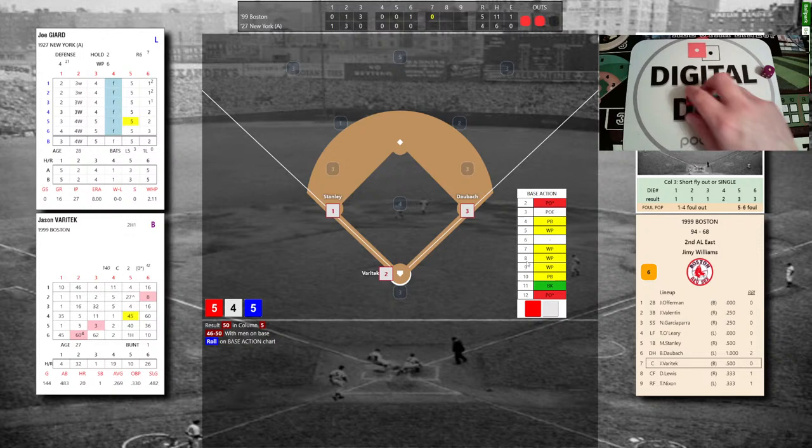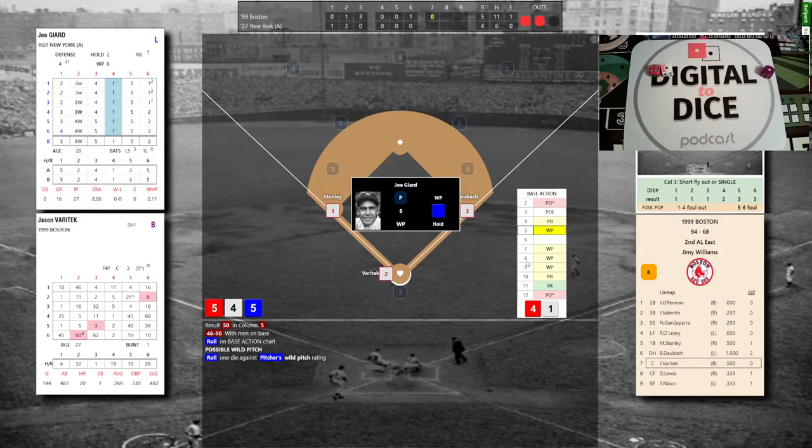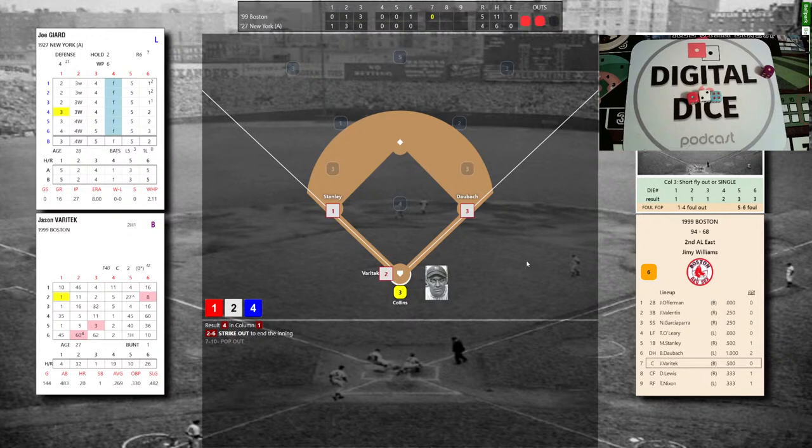Boston — take me out to the ball game! Due up for the Yankees, trailing by one in the bottom of the seventh: Koenig, Ruth, and Giard. Koenig — 2 for 3, two singles, one RBI. Martinez back on the bump. The pitch to Koenig: infield defense 4-4-4 — ball hit to Stanley, that's an 18 — Stanley tosses to Martinez. First out in the bottom of the seventh. That brings up the Sultan of Swat, George Herman Babe Ruth — struck out, singled, homer taken away, then grounded out; he's 1 for 3. Pitcher control 5-3-3 — that's a 6 then a 2 — ball four! Ruth works a walk.